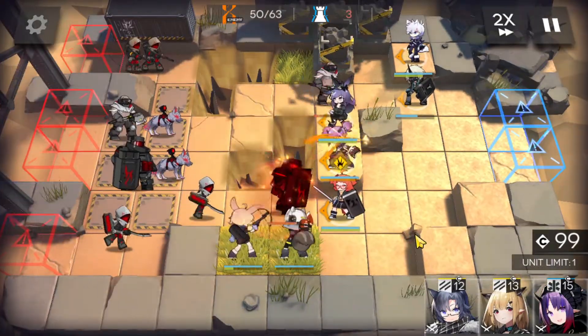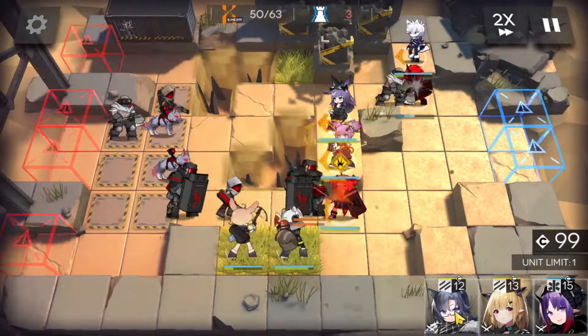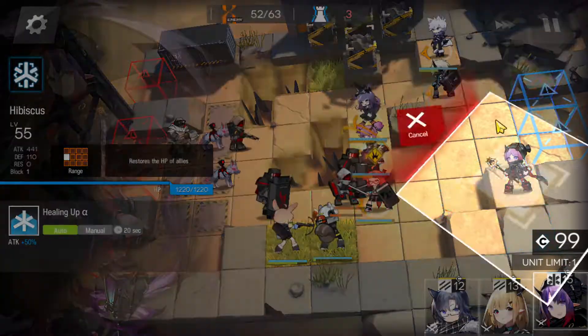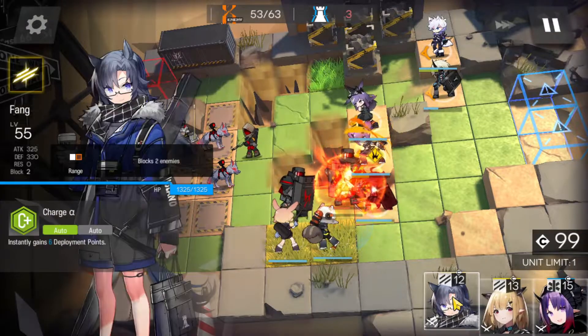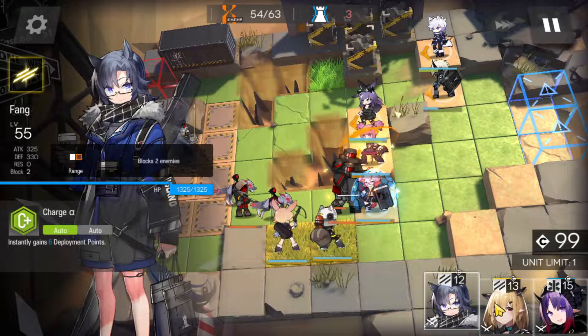I'm just going to go ahead and use that. So there's one, two, three, four — a lot of dudes coming. Nuwarkorn took a lot of damage. So we probably want Hibiscus there, just to heal him up a little bit. Let's see how Beagle is doing — she can just use her skill if she needs it.